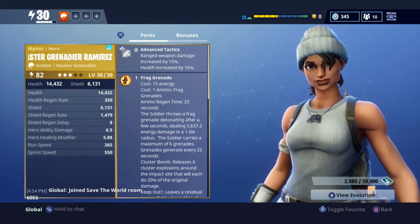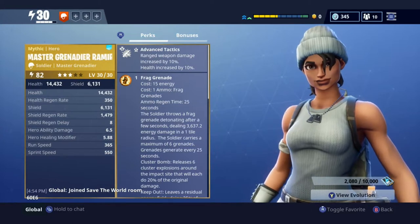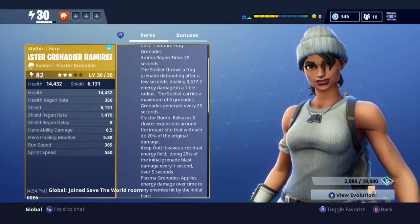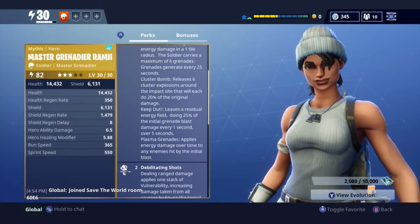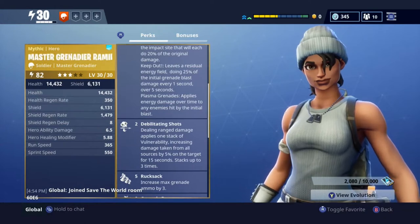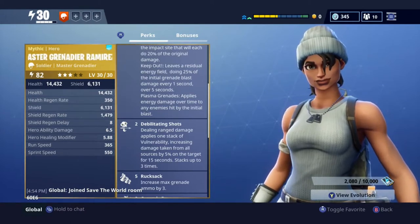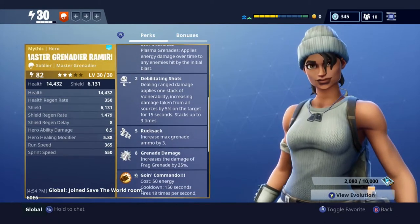It's 3-star, level 30, and she is an absolute powerhouse. The first perk she has is Advanced Tactics — ranged weapon damage increased by 10%, health increased by 10%. She gets her frag grenade right away, which is just a regular frag grenade. Then she has Debilitating Shots — dealing ranged damage applies one stack of vulnerability, increasing damage taken from all sources by 5% on the target for 15 seconds, stacking up to 3 times. And Rucksack — increased max grenade ammo by 3.